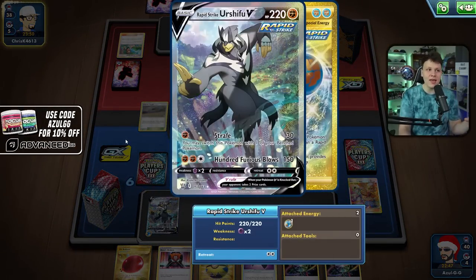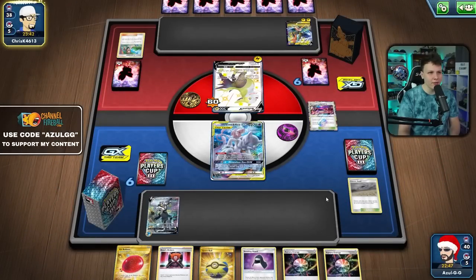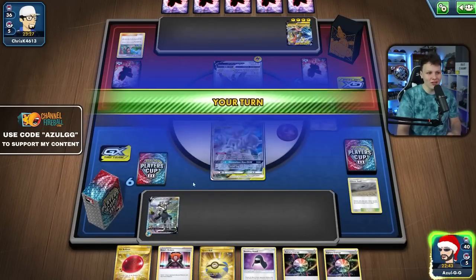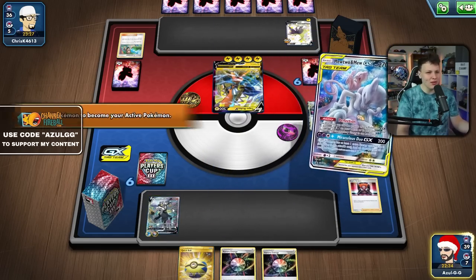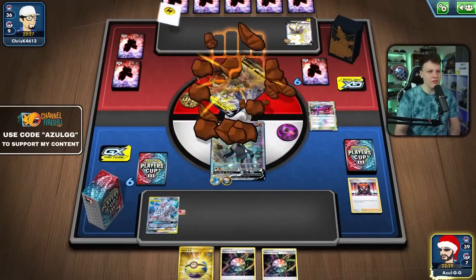They have the Escape Rope — they can't KO my Urshifu but that is still pretty annoying. They'd only be able to hit it for 200, couldn't quite knock it out. They're just going for an Electrify, so now we're definitely going Boss 100 Furious Blows — KO this Coco. It's got four energy on it, so we don't like that stacked energy. We're not being too aggressive at all here, just taking our time, wanting to get energy and play.